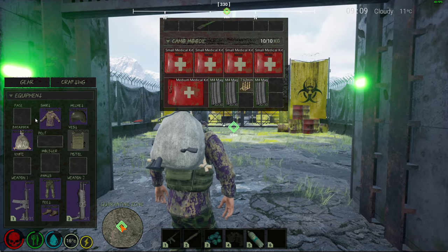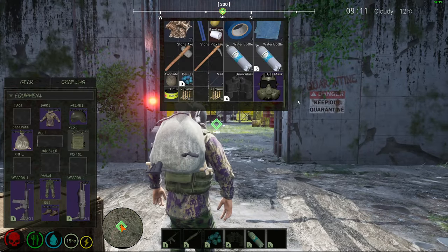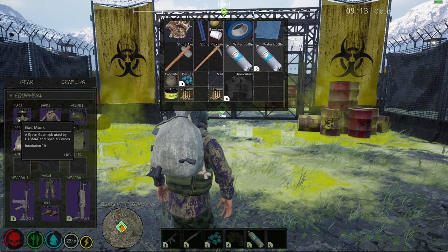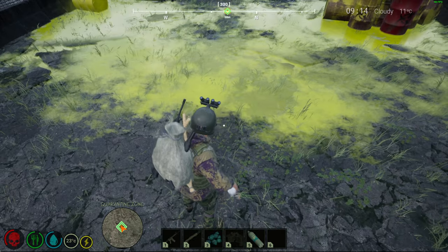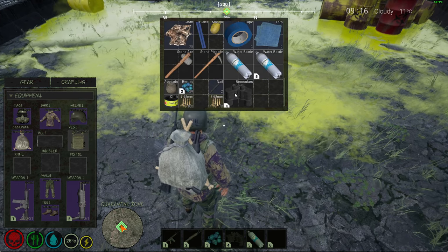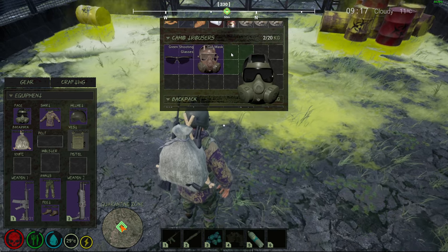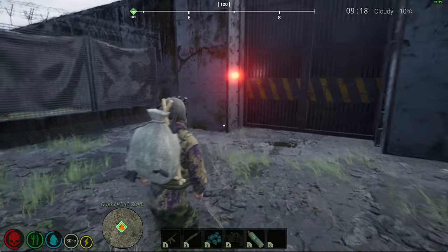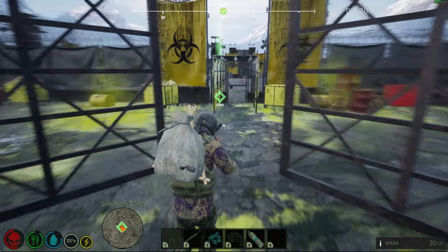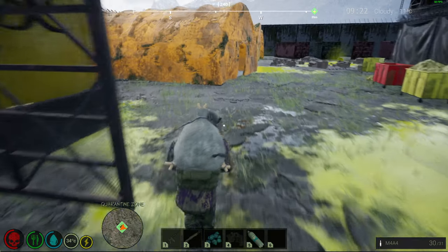So go to the gate — we do not have a gas mask equipped currently. If I enter you will instantly take damage. If you put the gas mask on you can enter. Let me just heal. Okay, so as an explanation — if I take the gas mask off we will instantly start taking damage. You need a gas mask to enter here. You can probably get to the first gate but that's going to be about it. The zombies that spawn in here hit harder and have more health.